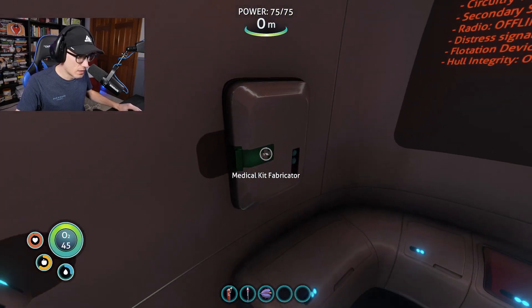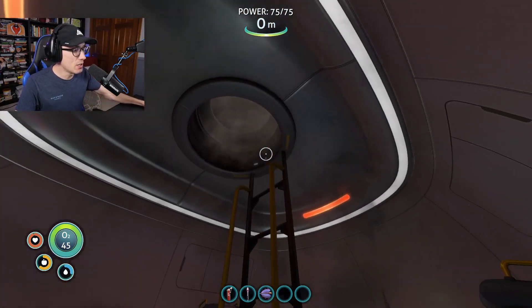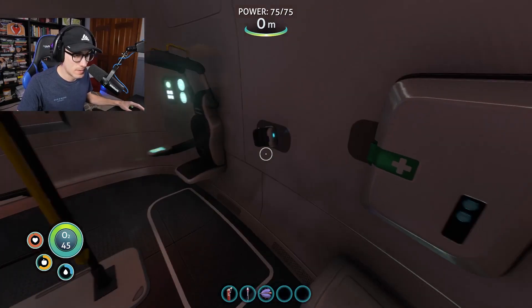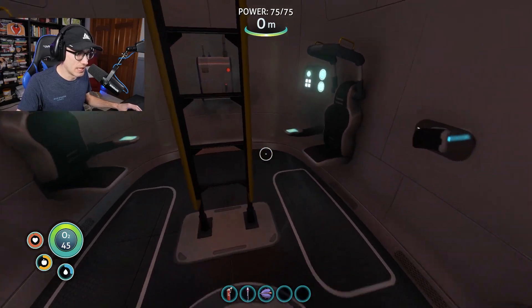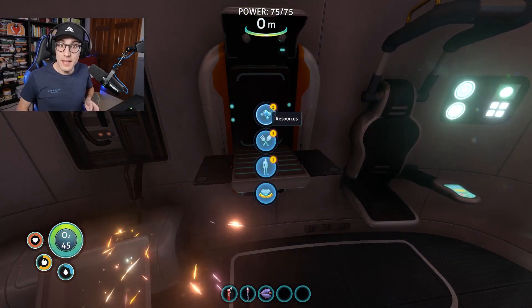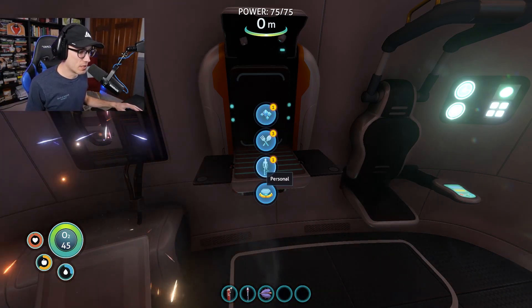Wait a second — it says 1%. So the entire escape pod is broken, but this thing still makes one medical kit very occasionally. Use fabricator — I can make stuff. The fabricator works. I thought it was broken. I think it's all the other stuff that's broken.